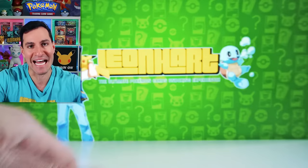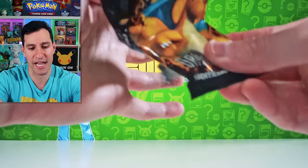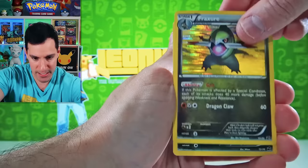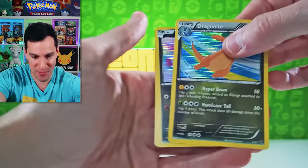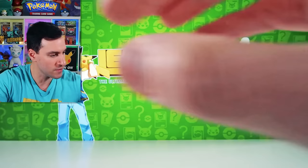Special expansion time — Dragon Vault. Five additional cards. I believe it's the Secret Rare Keldeo that we should be on the lookout for. Also Rayquaza and Dragonite — all of the cards have holographics on the inside. So let's see what we can do. Axew. And there we go — a beautiful Dragonite is the rare. EXP Share. Very, very nice.